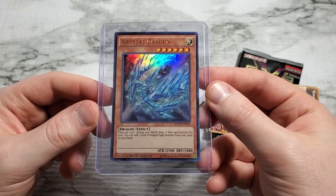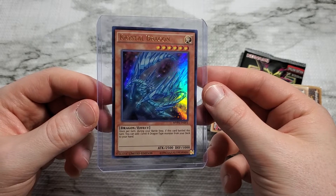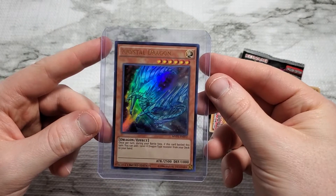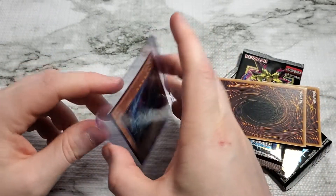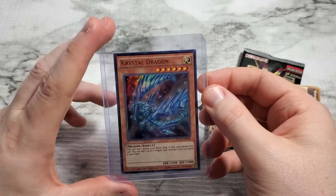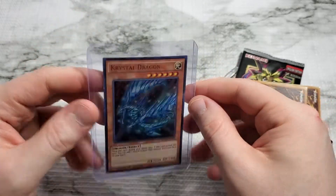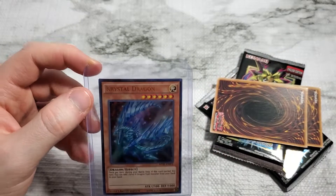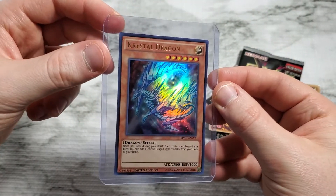Crystal Dragon — and one of the other two variants as well. It allows you to add a level 8 dragon type monster from your deck to your hand if it gets battled during your turn. Take one guess as to the most famous level 8 dragon monster there is — it's Blue Eyes White Dragon, for anyone who happens to not know that. Which is probably nobody.